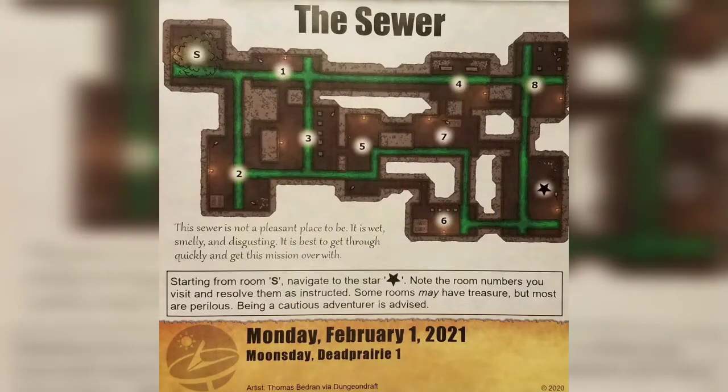Let's see what we're going to do today. We have another map to play through. This is a map of the sewer, and it says this sewer is not pleasant to be in — it is wet, smelly, and disgusting. It's best to get through quickly and get this mission over with. We're going to start in the room with the S and navigate to the room with the star.